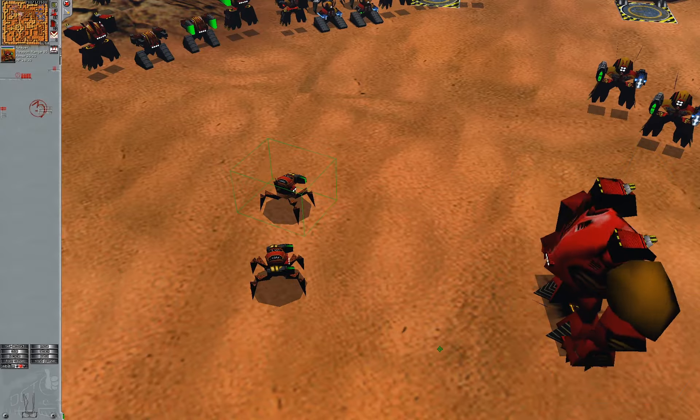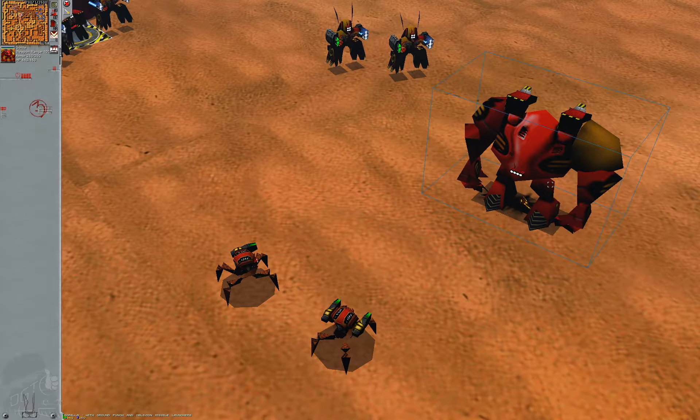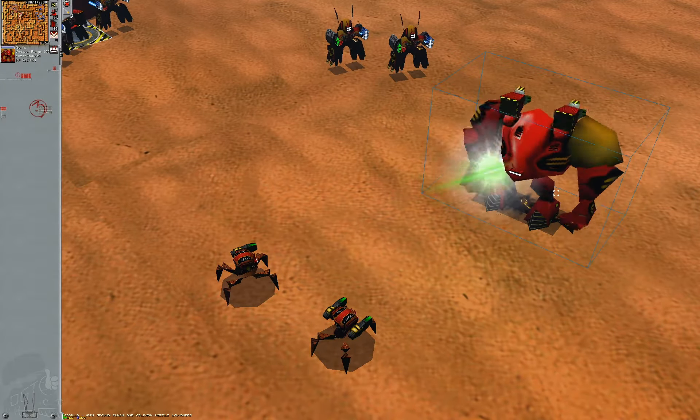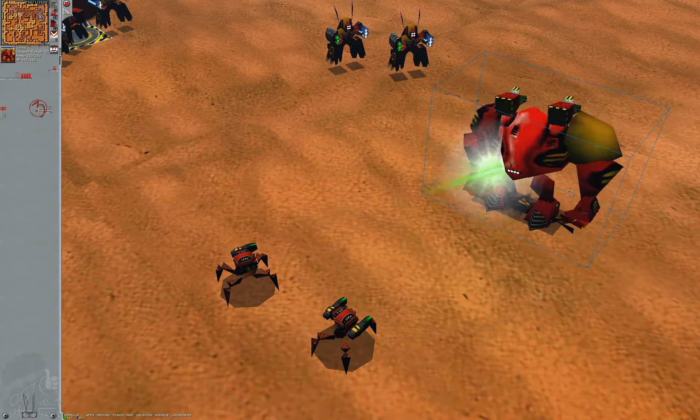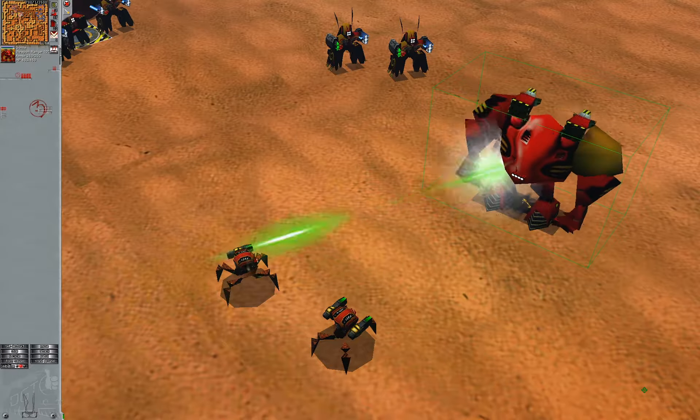Plasma weapons behave as expected, but have a strange tendency — AI-wise at least — to lose shots. Sometimes the AI forgets to shoot out the correct amount of projectiles, which makes little sense to me as this is not something you can replicate.